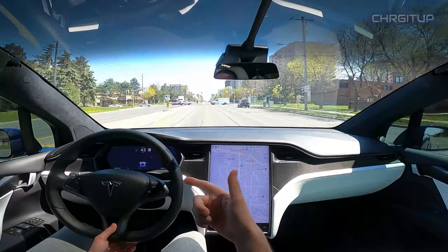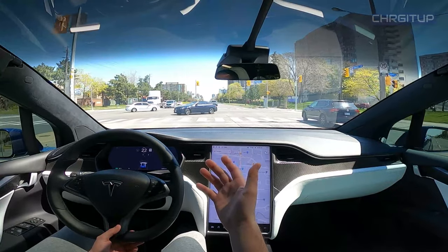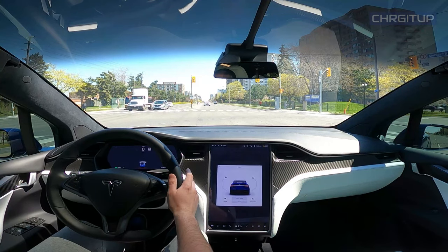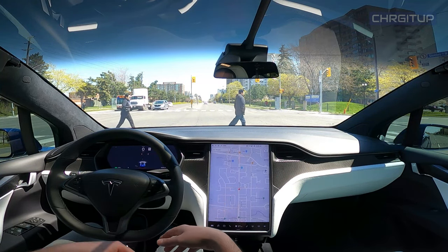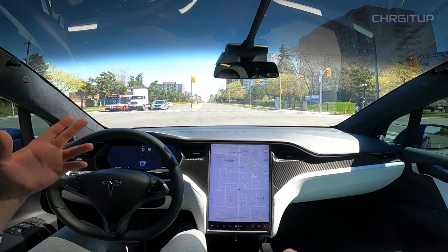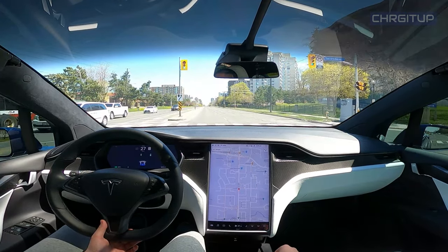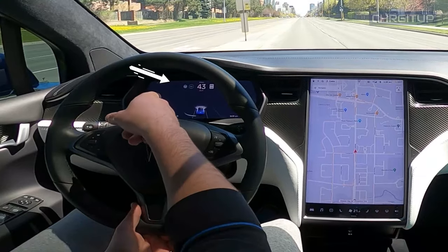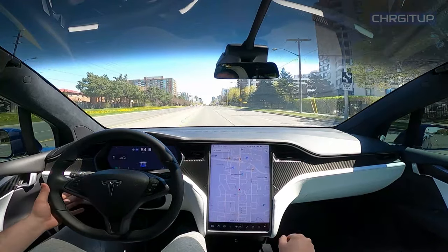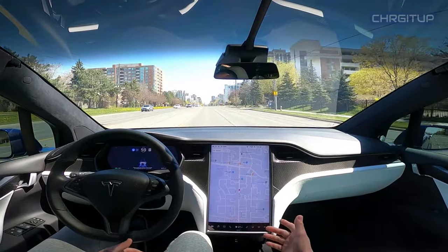The only thing you need to do at that point is come to a stop. At the red light, all you have to do is go into park, then once you go into park you go back into drive and it reactivates autopilot. Once we take off, autopilot will be available again. The steering wheel symbol is back up on the console, and I'll double tap the lower stalk — autopilot is now back on and active.